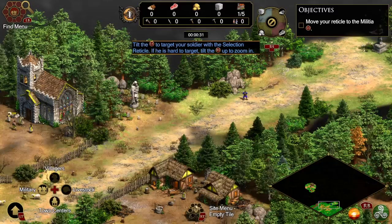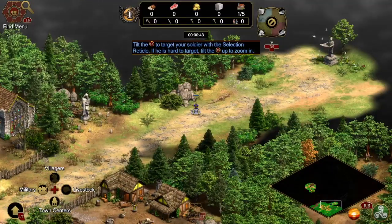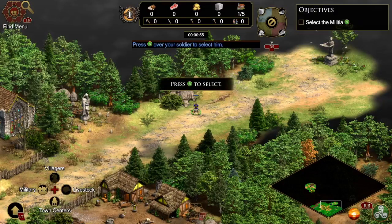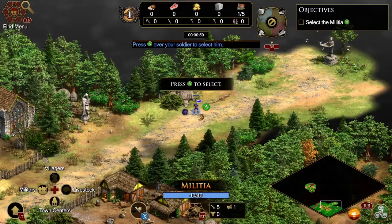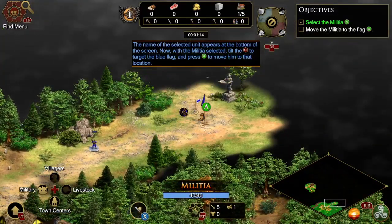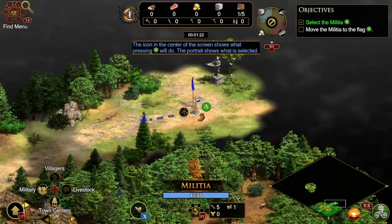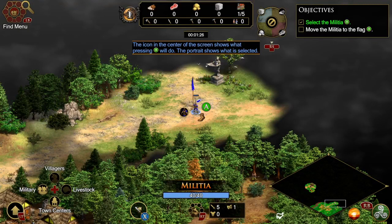Tilt the left stick to target your soldier with the selection reticle. If he is hard to target, tilt the right stick up to zoom in. Select your soldier by pressing A over them. The name of the selected unit appears at the bottom of the screen. Now, with the militia selected, tilt the left stick to target the blue flag and press A to move him to that location. The icon in the center of the screen shows what pressing A will do. The portrait shows what is selected.